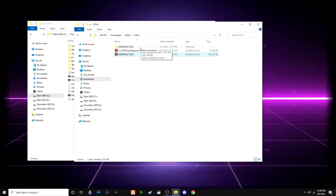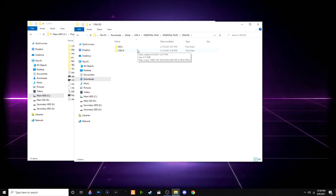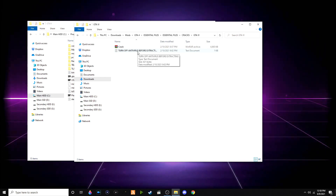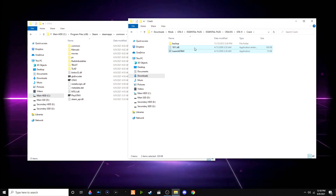Click the essentials files folder — it will include three folders: one called 'cracks', number two called 'fix', and number three called 'patch'. Open up the cracks folder. This is specifically for GTA 4 patch 7, aka 1.0.7.0, which is the most stable version for LCPDFR. Take these two files: the 1911.dll (the Razor crack) and the launch GTA4 exe application.